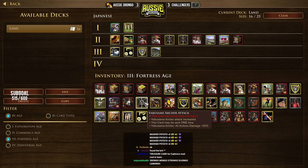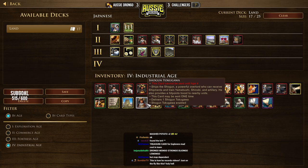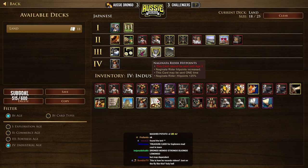Naginata Rider hit points is a really big upgrade. Yabusami Archer Attack — Yabusamis are quite strong. I used to underrate these guys quite a lot, but they're very potent. Now in team games, you want to avoid making melee units for the most part. You want to stick to ranged units just because of the way the game flows. There's going to be a lot of trees around, and you want to avoid terrible pathing, so stick to ranged units.